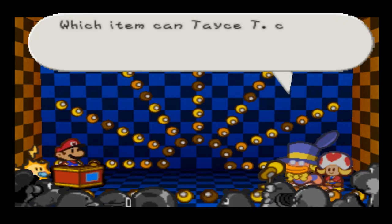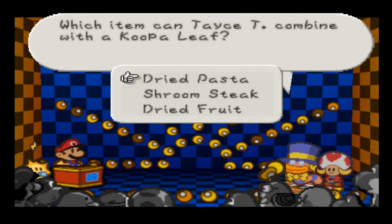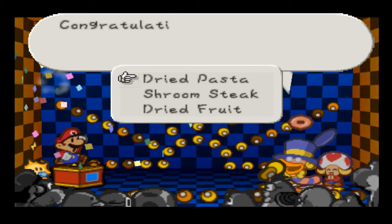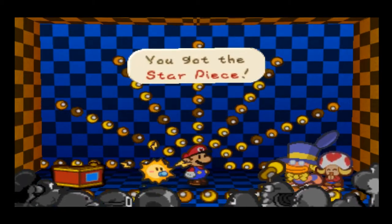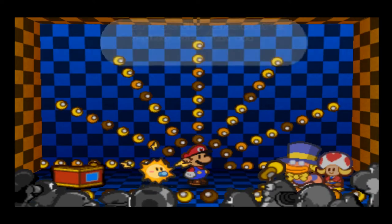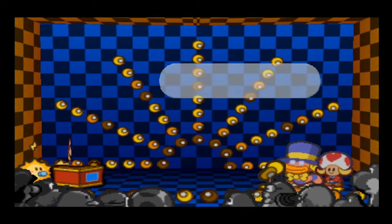Question: which item can Tastee combine with a Koopa Leaf? Dried pasta. Technically you can combine it with any of those, but you'd make a mistake. Woo! You've answered 29 questions so far, but we're not done yet. These are easy questions — I know them.